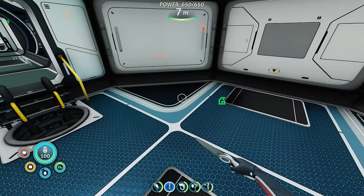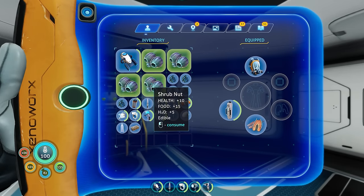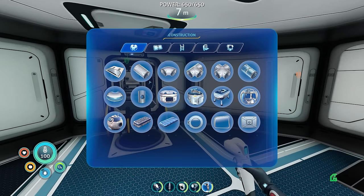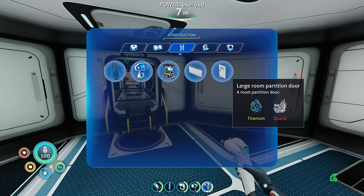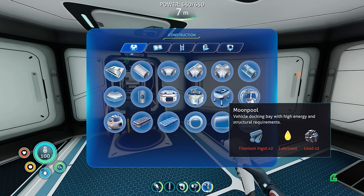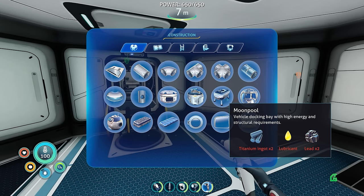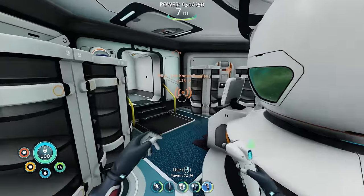You guys were saying to set up a base over here with a bed and maybe a coffee machine — I like that idea. Where am I going to put this? We could put down a vehicle upgrade console, but I want the moon pool first. The moon pool is right here — titanium ingot, two lead, lubricant — I think that's 10 titanium combined into titanium ingots. Maybe we can make the moon pool right now!